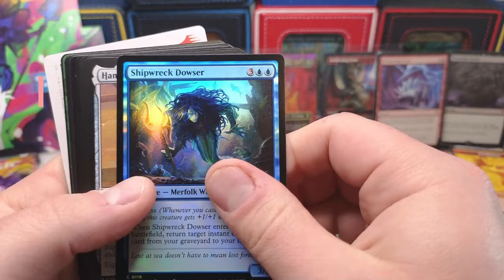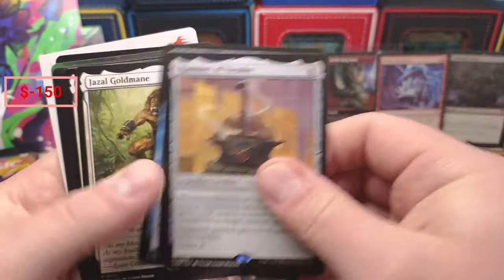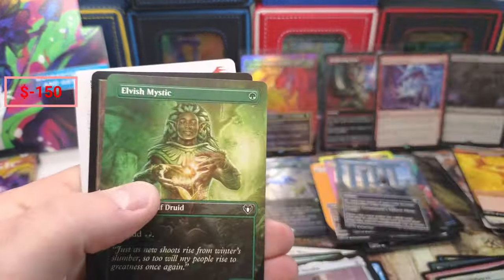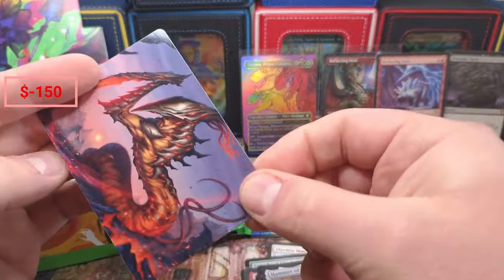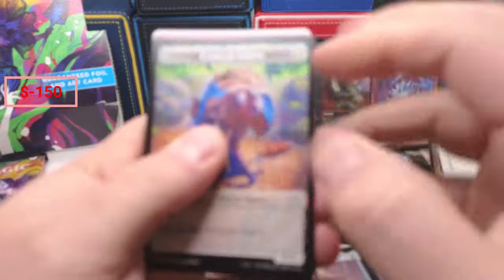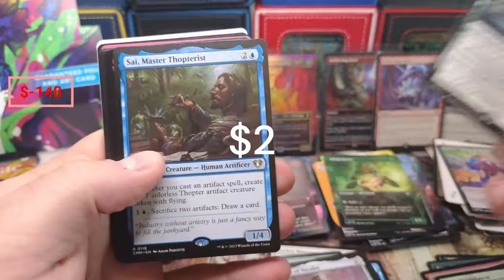Alright, we got the Dozer, we got the Hammer — Hammer's a couple bones, that's not too crazy. Faithless Looting coming in, Frostwing — couple bucks.